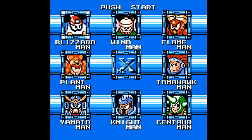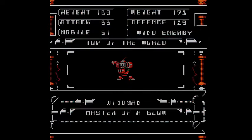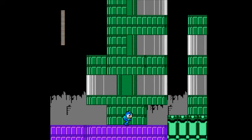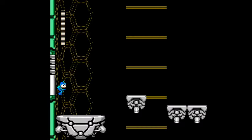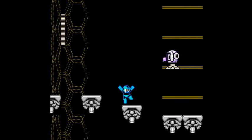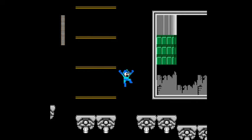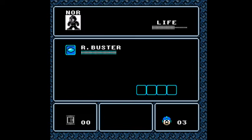I'll be starting from Wind Man. I don't remember any breakable blocks in Wind Man. Yeah, I do remember using the jet and Blizzard Man — places where I could use the jet. I think the stages are largely the same, at least early on. Oh wait, there were places to use the power adapter in here. I think I want to start with power adapter, because I remember having some difficulty in this stage.